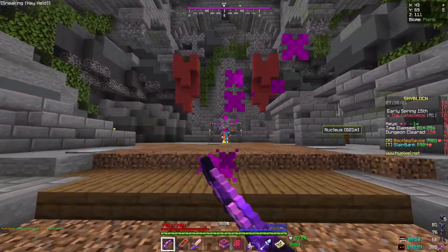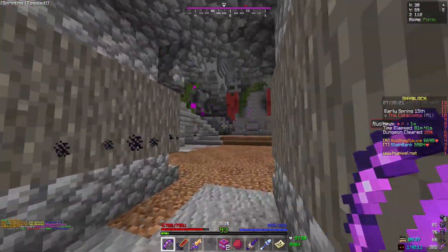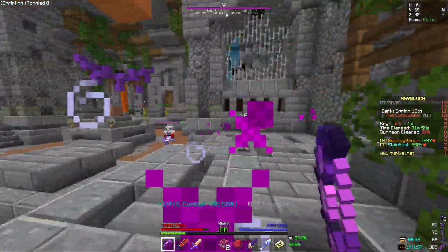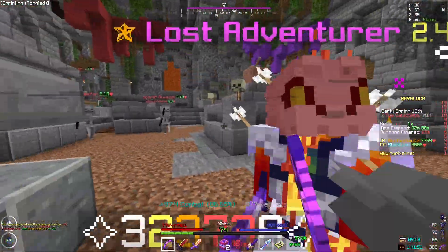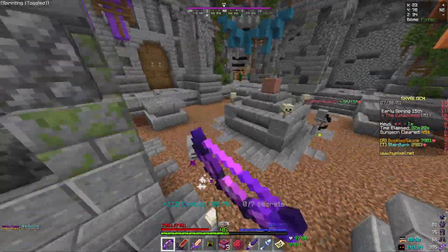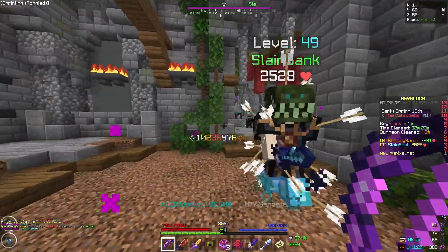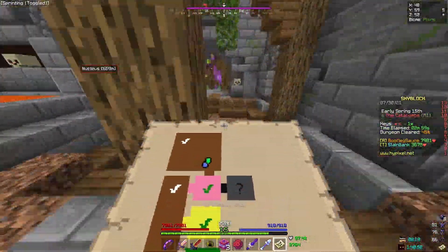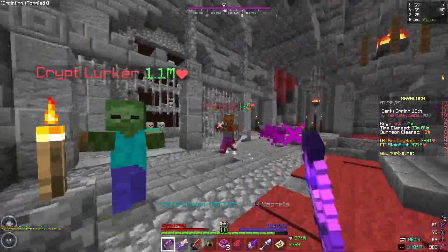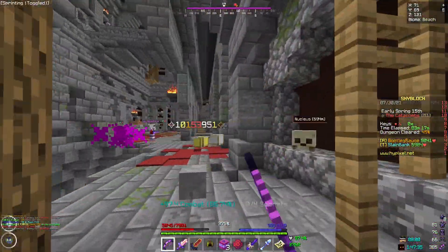What this armor set excels at is the actual clear part of the dungeon. Being that the set is only four-starred, we got rid of that angry archaeologist fairly quickly. We are only doing between 11 to 13 mil per hit. I am playing this as archer, but that's just because that's my main dungeon class, not because this is an archer set.